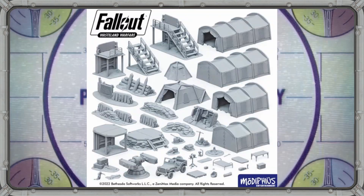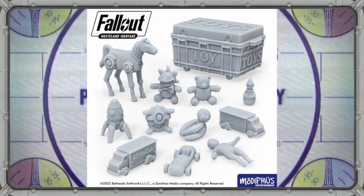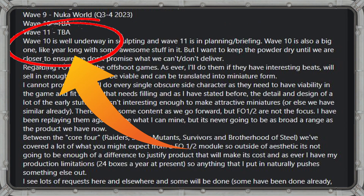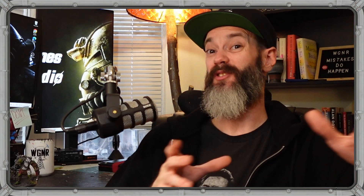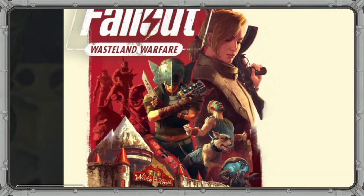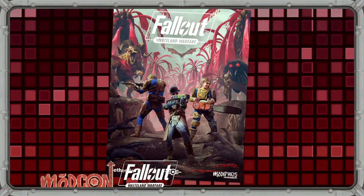Over a year ago, Modiphius started laying some hints about possible content coming to Wasteland Warfare through their 3D printable terrain files that featured pieces only found in Fallout 76. We also got some clues as to the scope of this new Wave 10, which is going to be a full year's worth of releases — twice as long as most expansion waves we've seen so far for the game. If you want to take a look at those hints in greater detail, check out the link popping up here. While those STL hints have been great, I think this teaser actually tells us more than we might think about what to expect, as in past waves the expansion book cover art has featured a lot of minis and units that can be found in the wave, and I have no reason to believe this upcoming 76 edition will be any different.